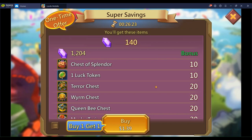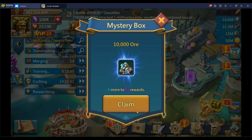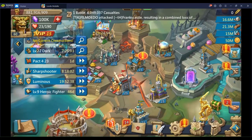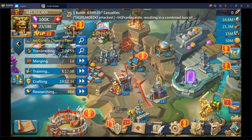I believe Super Savings is available daily but I'm not 100% sure — someone in the comments can confirm since I haven't bought anything on my main in about six to nine months. But yeah, those are my suggestions: Everlasting Treasures, Massive Discount, Material Madness, Monster Slayer, and Super Savings for transitioning from free to play to light pay to play.